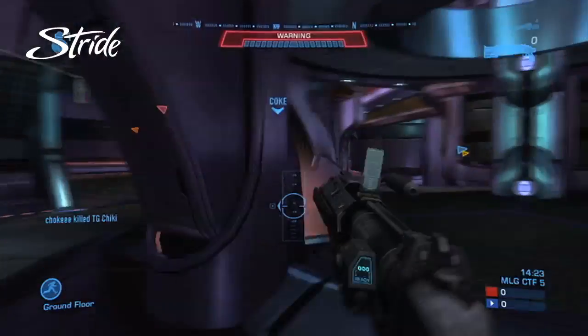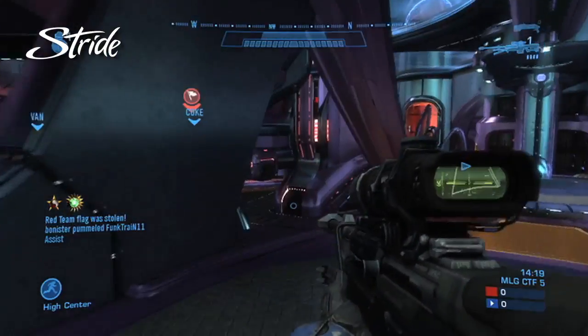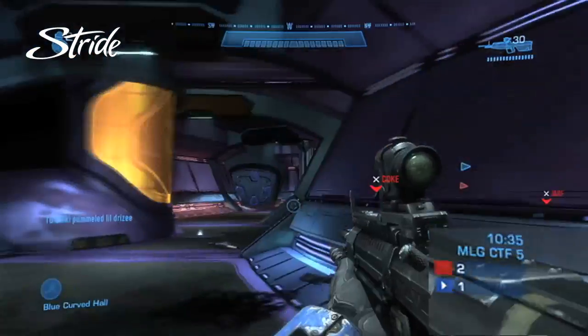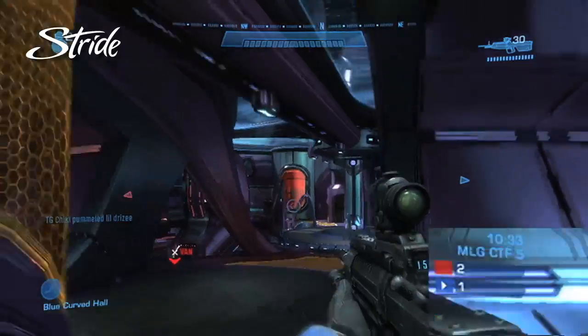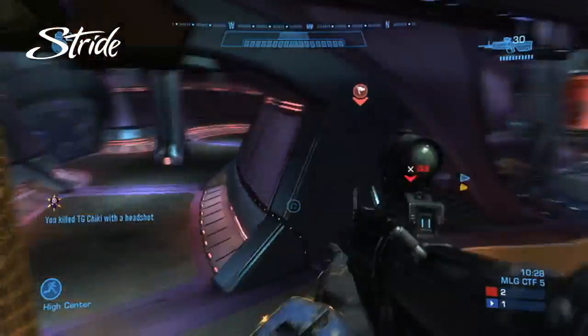The grenade launcher is really good on the health pack side of this map. Either way, it looks like the blue team is going to be able to grab the first flag. Moving a little later into the game, it looks like we have TronGovitis positioned at top goal. Do you like his positioning here? I do like his positioning — top goal is a very good place to be. You can see his teammates pushing up right behind him.